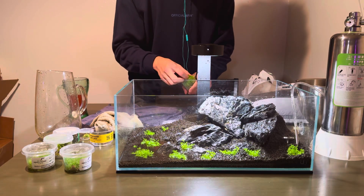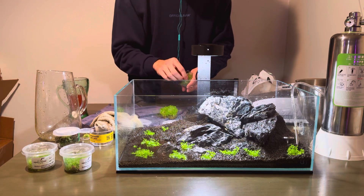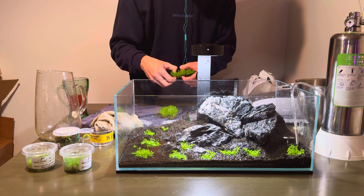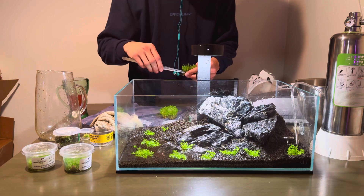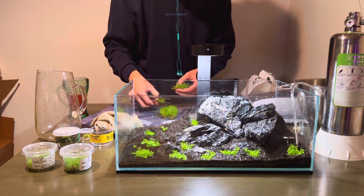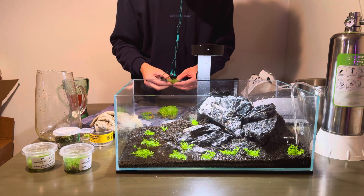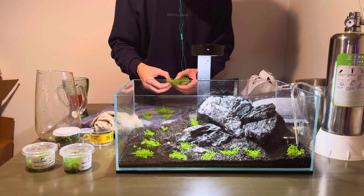Moving on to pearl weed — I got two cups of pearl weed. This grows a little bit taller than Monte Carlo, which goes more horizontally, so we're going to put this a little bit behind the Monte Carlo for depth. Doing the same thing: just ripping it up in chunks and placing it.